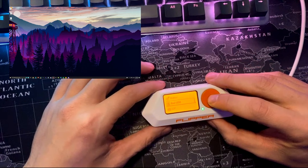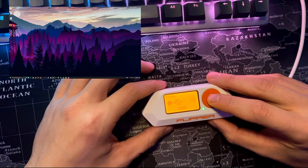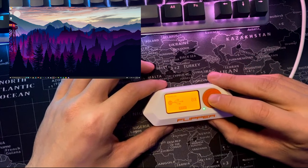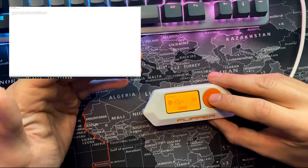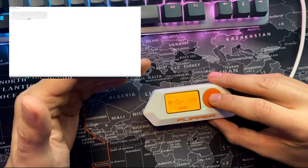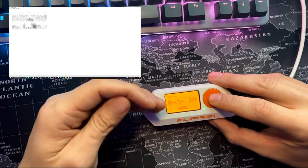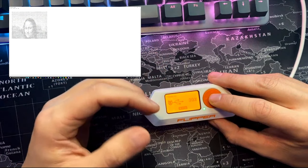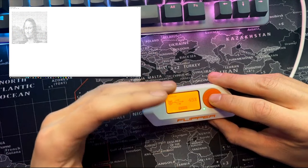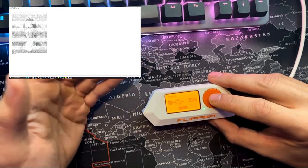The Flipper Zero can also act as a bad USB device, recognized by computers as a human interface device such as a keyboard. A bad USB may perform any action that requires physical access, including changing system settings, obtaining data, starting reverse shells, etc. It is accomplished by carrying out a series of instructions written in Ducky Script. As you can see here, it opened Notepad and drew the Mona Lisa.